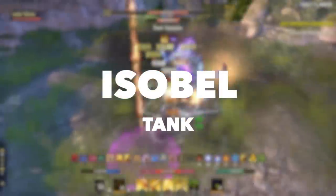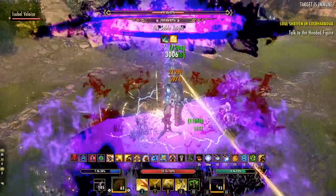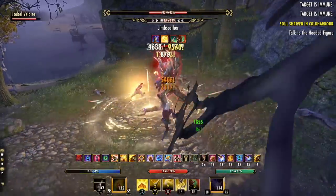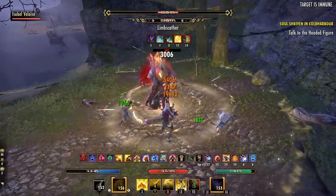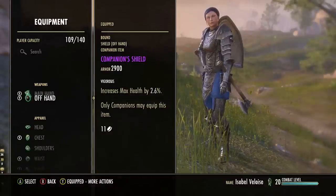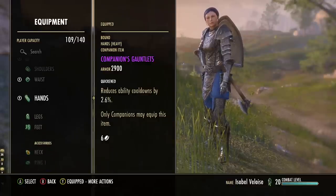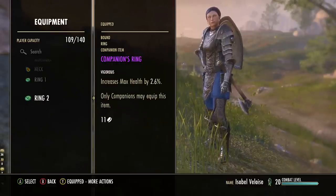For our second build, we're looking at Isabelle set up as a tank companion. Isabelle is another fantastic option — more than any companion so far, she really specializes in healing over time effects as well as off-healing abilities, since her skills are very similar to the Templar class. You can have multiple overlapping heals active, ensuring her survivability while also putting out area heals. Isabelle probably has less utility than Ember but greater healing, so it depends on which way you want to go. For gear, again we're using one-handed shield combined with seven pieces of heavy armor, with a mix of Quickened for cooldown reduction and Vigorous for the max health bonus.